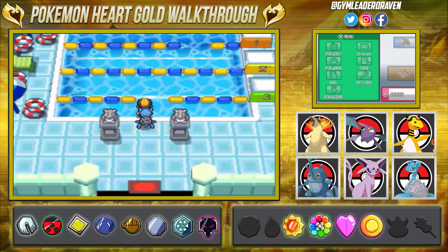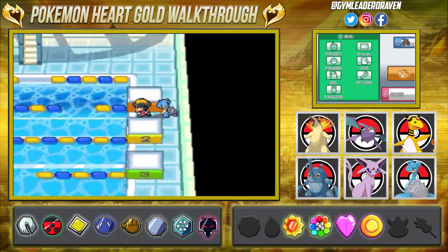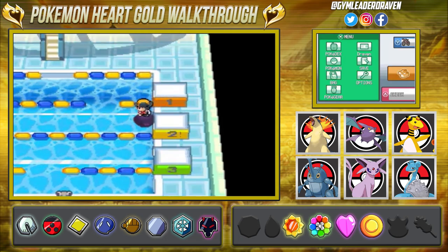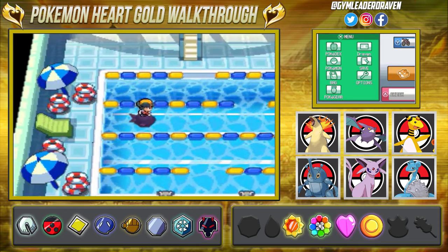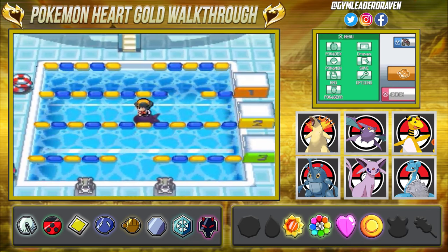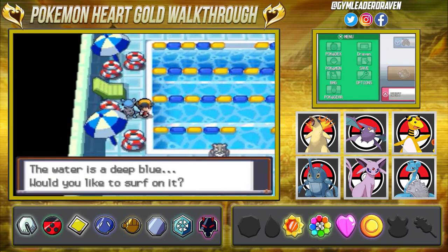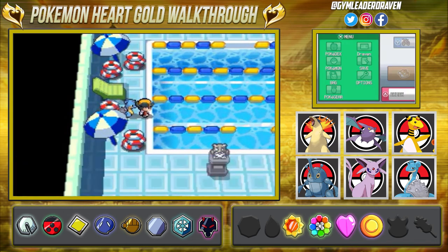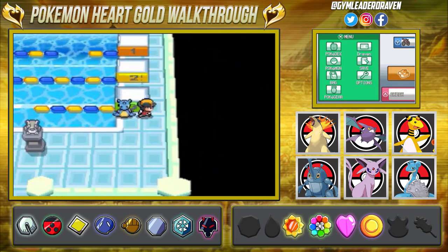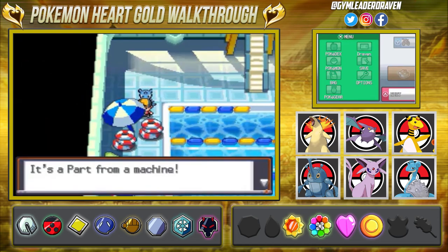He said he hid the generator near the inflatable tubes, so that's exactly what we're going to do — go into the inflatable tubes. The only question is which one; there are three or four sections. Surfing with Lapras, we go up top to find the generator. We click around — not quite there — so we step around and it takes a little while to figure this one out, but let's keep looking.